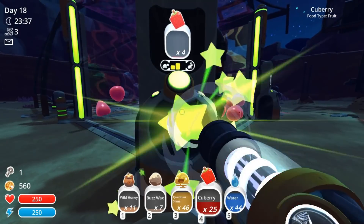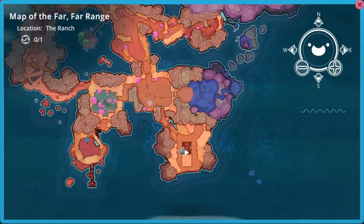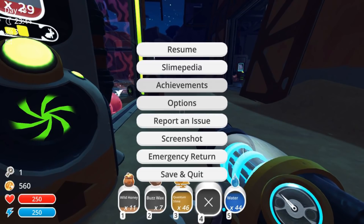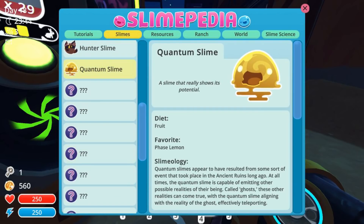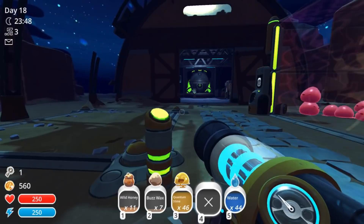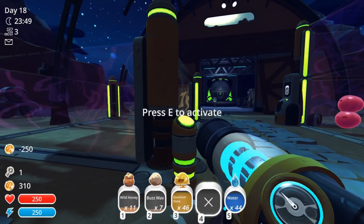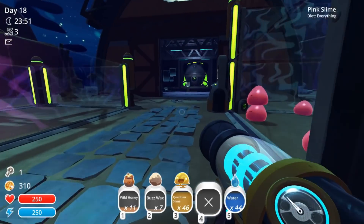We're gonna put a ton of cube berries in here. Let me check what quantum slimes eat — Slimepedia, slimes, quantum — fruit! I believe cube berry is a fruit so it'll work for them as well. Oh, we're running low on cash so we're also gonna have to sell some plorts. We need to upgrade the corral — oh, we can't even buy high walls yet, dang.